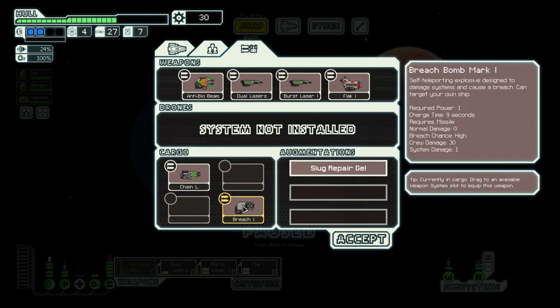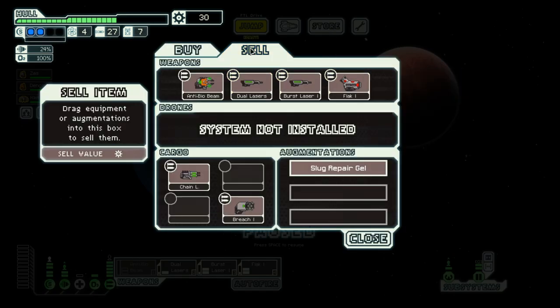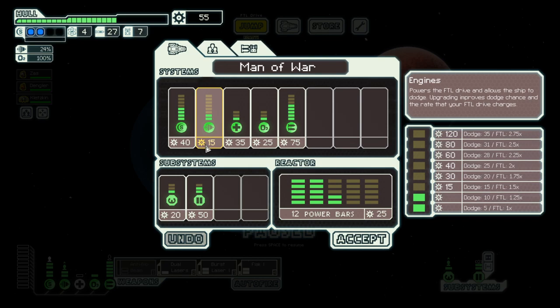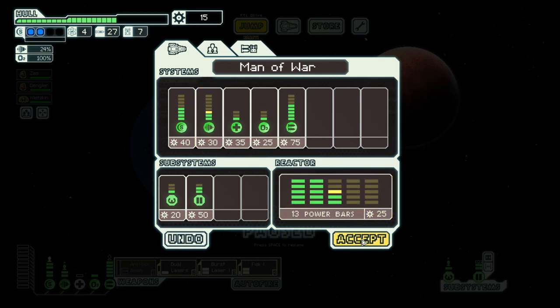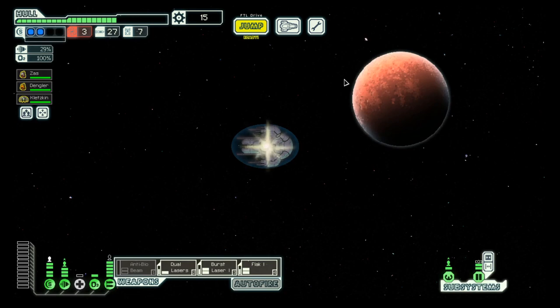We could actually get rid of the bridge missile, so sell that one. Maybe one more engine — yep. And on to here.